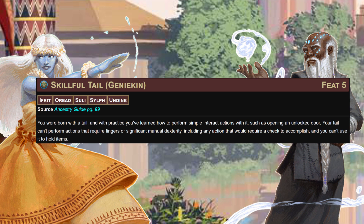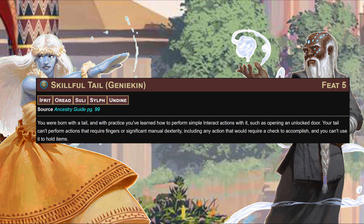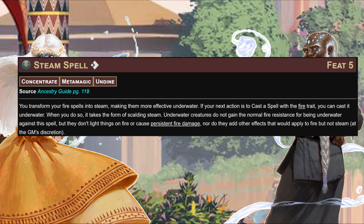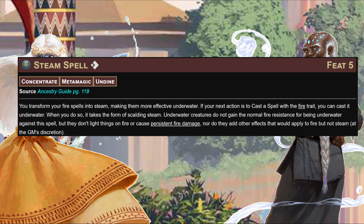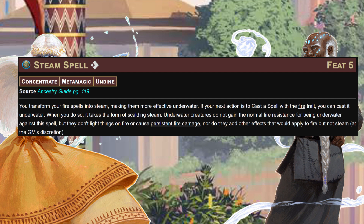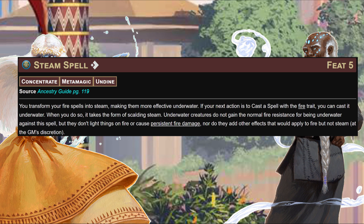Skillful Tail, available to all the genie-kin, gives you a tail you can use to perform simple Interact actions like opening an unlocked door. Your tail can't perform actions requiring fingers or significant manual dexterity, and you can't use it to hold items - I picture this as low-key waterbending, moving some water around to turn the door, or even a tentacle, though a big catfish tail could clap open a door easily enough. Steam Spell is a metamagic feat: for one action, if your next action is to cast a spell with the fire trait, you can cast it underwater - pretty good for Undine wizards who really wanted to take Fireball. Underwater the spell takes the form of scalding steam; creatures don't gain fire resistance for being submerged, but it won't light things on fire or cause persistent fire damage.